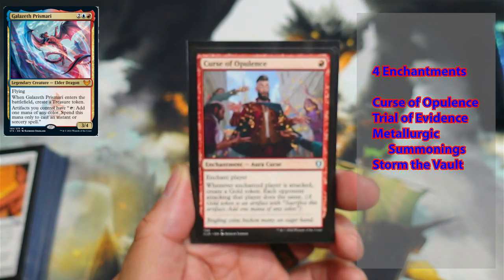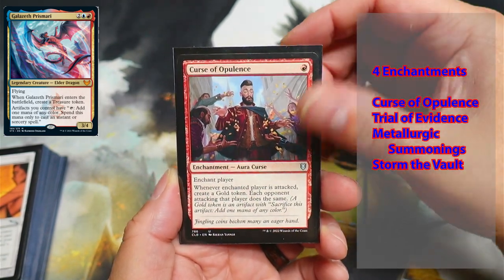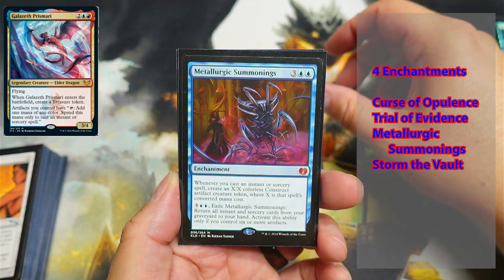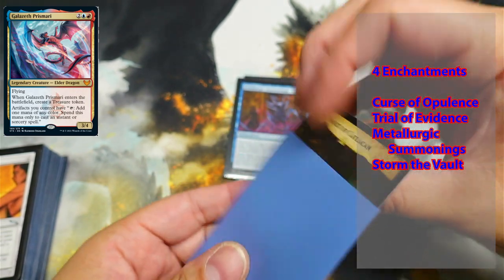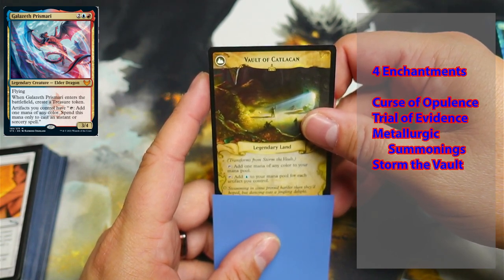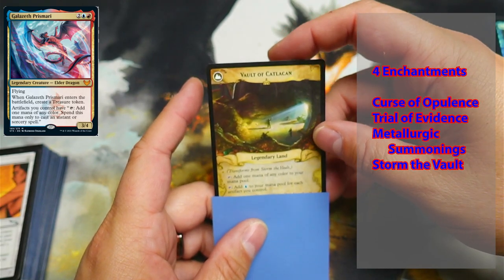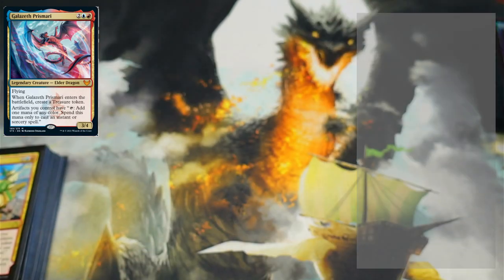Next we are up to enchantments, and we have only four: Curse of Opulence, Trail of Evidence, Metallurgic Summonings, and Storm the Vault — which is nice because it ends up flipping and becoming the Vault of Catlacan, letting you tap it to add one mana of any color and tap for blue for each artifact you control. That could be huge late game if you've got some big spells to pop off.